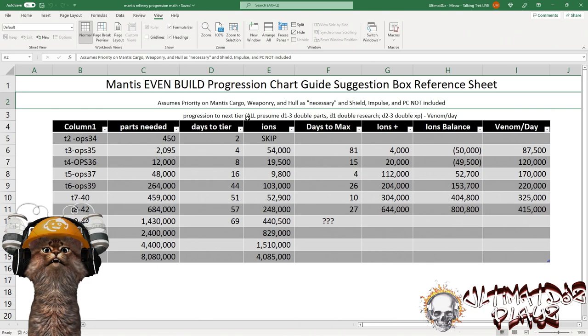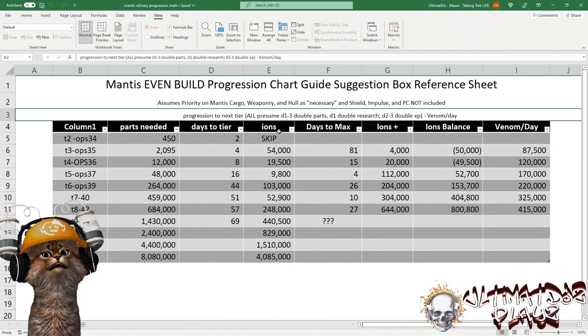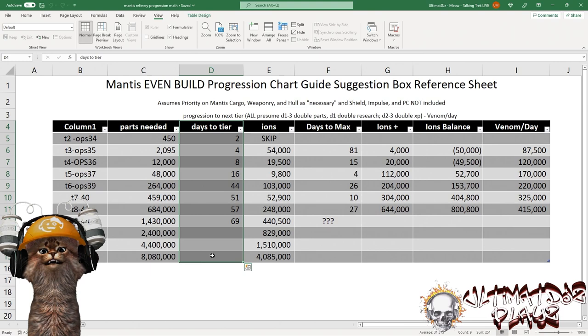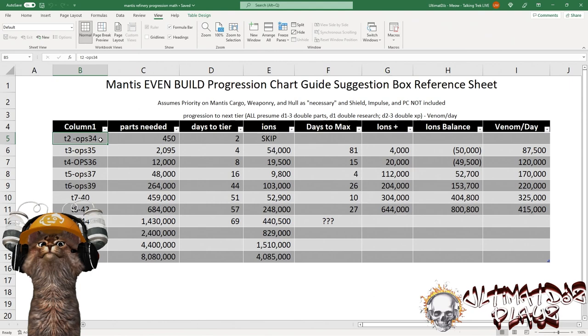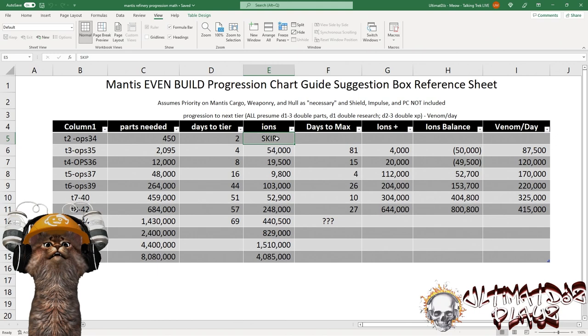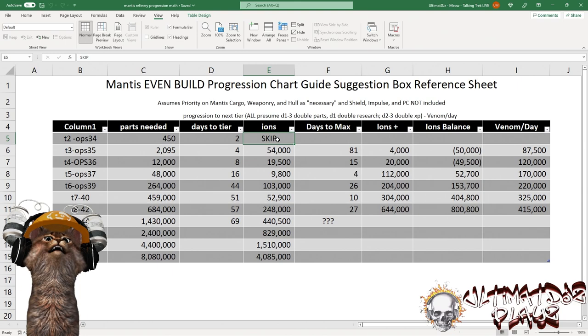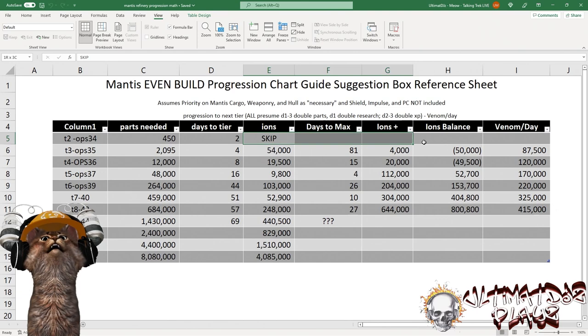We're looking at a progression pattern that I'm going to begin assuming double pulls of a lot of stuff, which not a lot of players will be able to do, but I'll show you why I'm talking about that. 'Days to tier two' is the number of days required if you're doing a double pull of parts to get to tier two. These are the number of parts needed. When we talk about ions for research, once we get to tier two, I'm a big advocate of just taking a little extra XP and extra parts because research ions have such poor efficiency at tier one and tier two — so I'm suggesting a skip there.